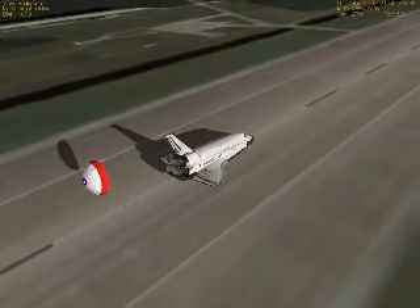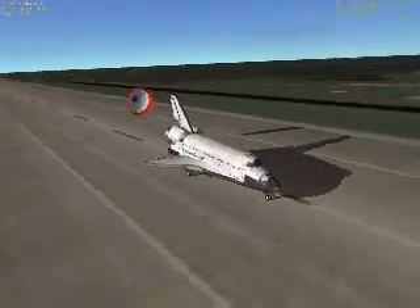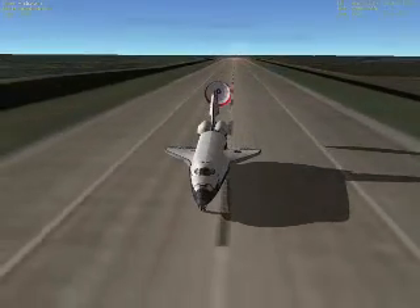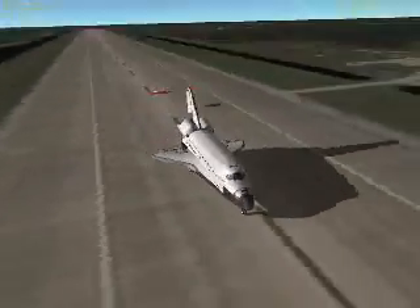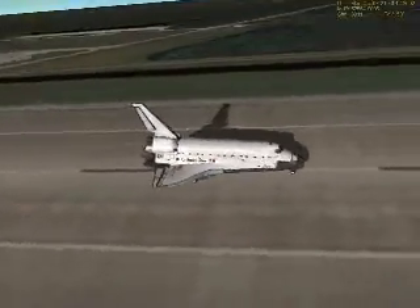Trying to keep on the center line. Drag chute is released. The shuttle Endeavour continues its rollout down the runway.